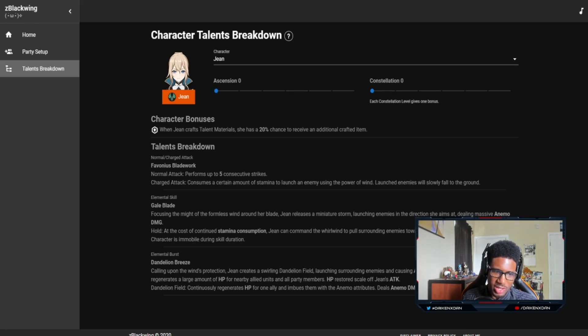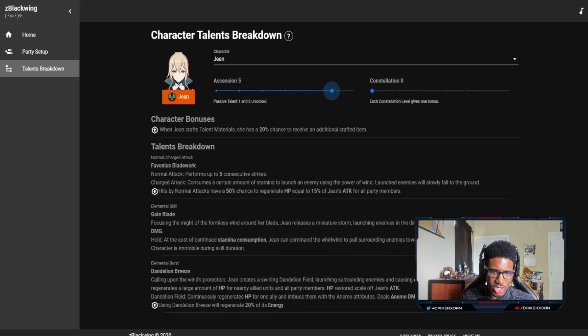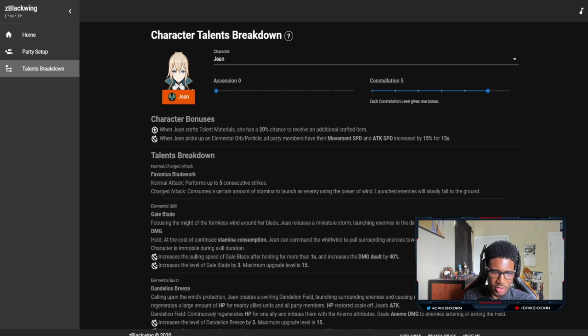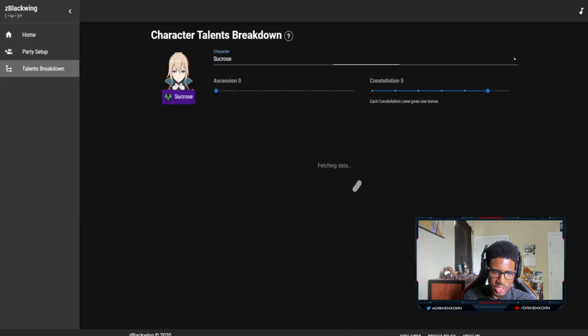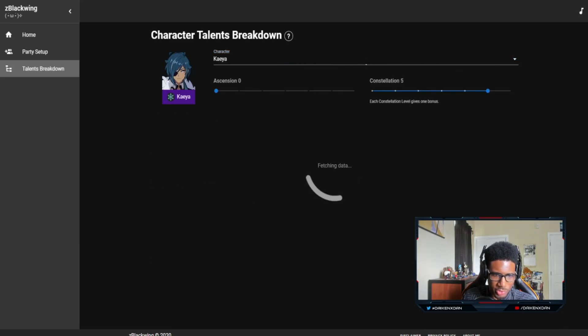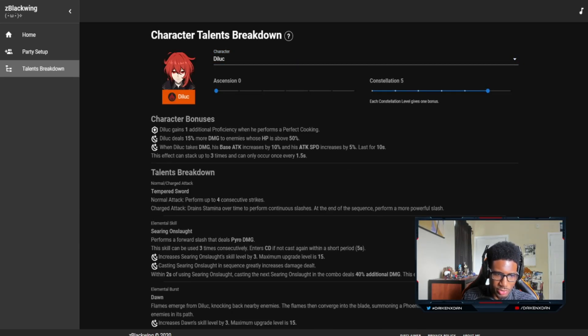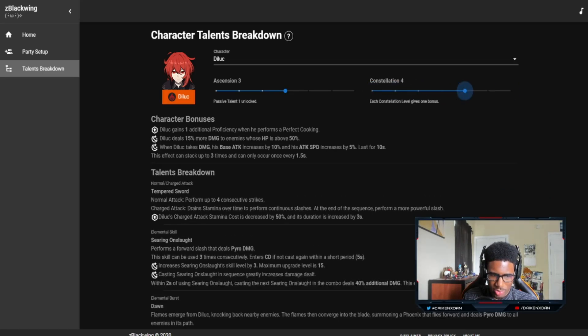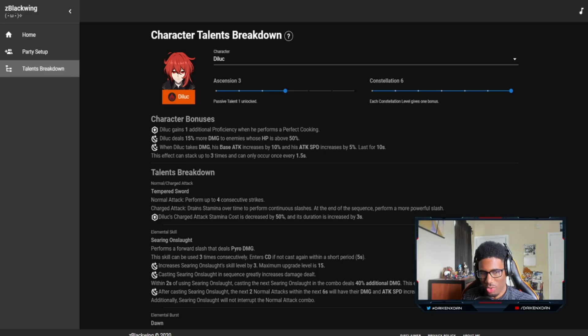So you can see all the character info, the skill breakdowns, elemental skills, and elemental burst right here. You can boost up their ascensions and see what changes and what's increased. This is very good just to see how strong a character gets. If you're thinking about pulling for someone like Diluc but you don't know what he does, you can see his abilities, ascensions, and constellations right here to decide if he's worth pulling for.